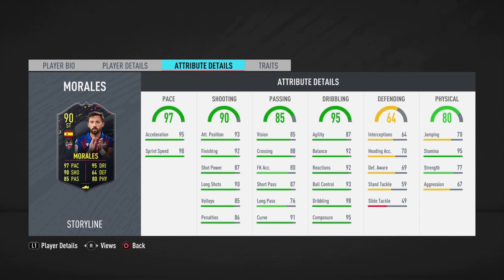Starting with pace — he should feel super rapid on the pitch. He should be able to outpace every defender coming his way, so I'm definitely going to be holding that sprint button. On to shooting: with 90 overall, 93 attacking positioning, and 92 finishing, this guy should be an elite-level finisher. I'm probably going to apply a Sniper chem style to max out the shooting and dribbling, and this guy should be banging in goals left and right.